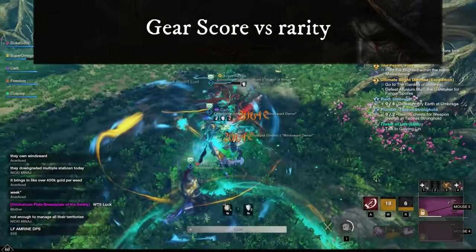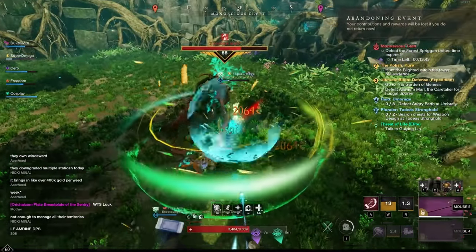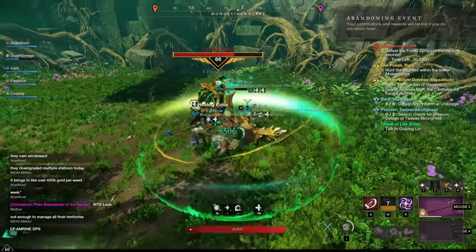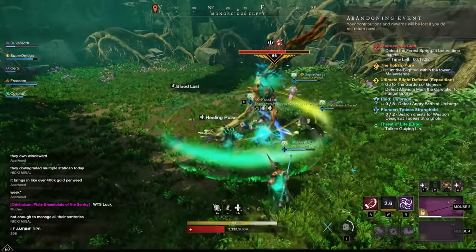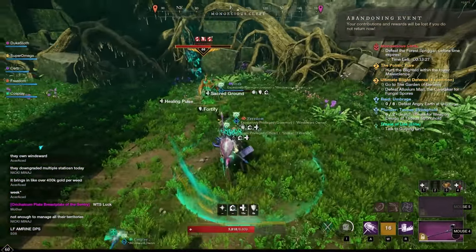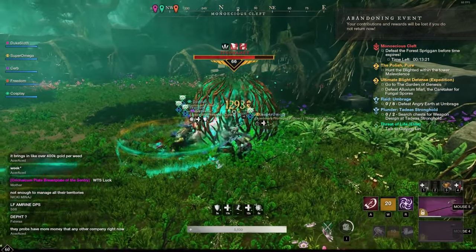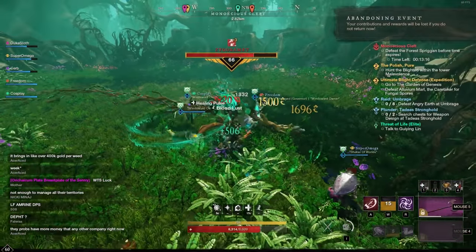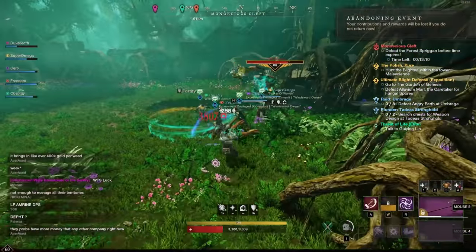Gear score doesn't affect the number of perks on an item — that is determined by the item's rarity. So for example a purple 500 gear score item would have a variety of different additional effects, usually effects that tie into the weapon like Sundering Rend on a Warhammer. A green Warhammer of 600 gear score would not have those additional effects, but would provide more base stats — more strength and constitution — as well as higher base damage. Ideally you want both high gear score and high rarity.